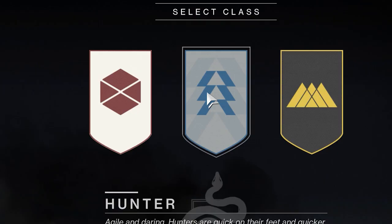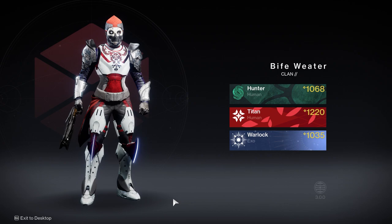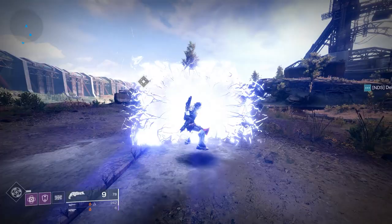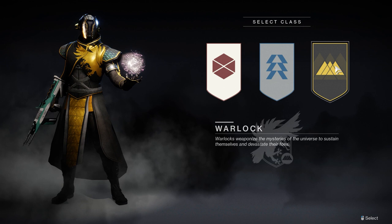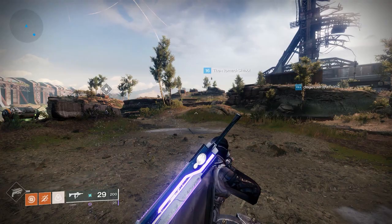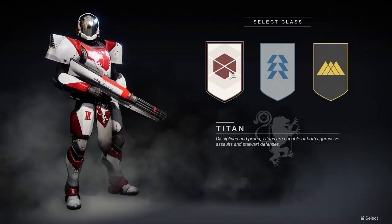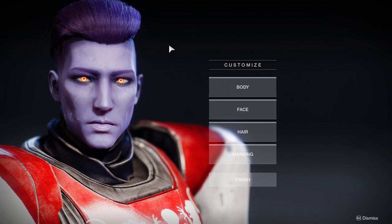The first thing you'll do right after clicking through a bunch of screens you don't need to read is select a class. There are three classes in the game, but don't worry too much — you can very conveniently create up to three characters per account. So there is very little pressure in picking the right one the first time. We have Titan, which has a lot of melee stuff and they can put up barricades — kind of the tanky playstyle. You have Warlocks, which are your typical mages and healers, and Hunters, which are the most evasive with dodges and a triple jump and also throwing knives.